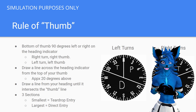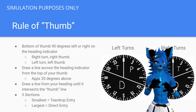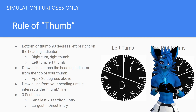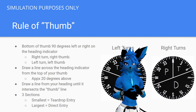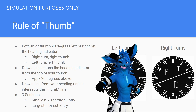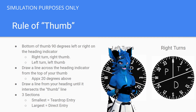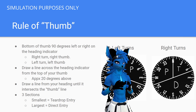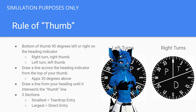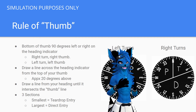The smallest section is going to be a teardrop entry, and the largest is going to be your direct entry. For example, if we're holding on the 330-degree radial from the Calverton VOR making left-hand turns, we would be flying a teardrop entry. If we're making right-hand turns, we use the opposite thumb — place the right thumb on the 90-degree mark on the right side of the heading indicator, draw a line 20 degrees up and a horizontal line across, then draw that vertical line until it intersects. You'll notice the heading indicator is mirrored from the left-hand turns version. So holding on the 330-degree radial from the Calverton VOR with right-hand turns, we would now be flying a parallel entry.